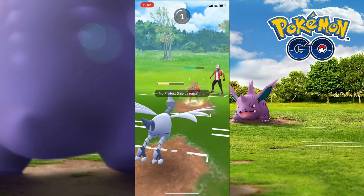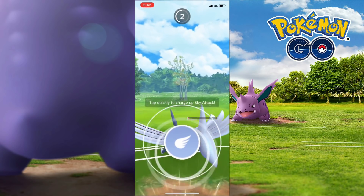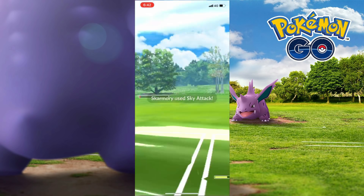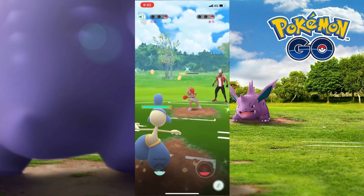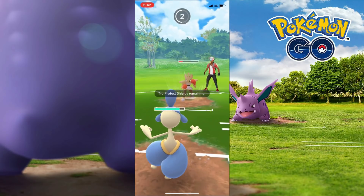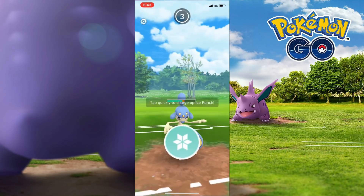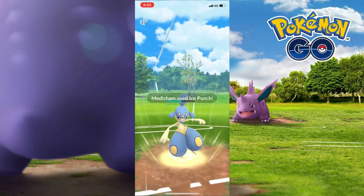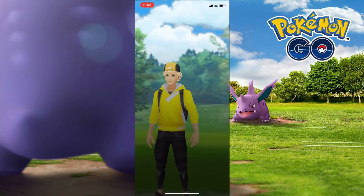Hitmonchan, although it does super effective damage, it's so easy for Skarmory to just use one Sky Attack to take out the Hitmonchan. In this case I didn't have enough health and he still had a shield, but because I still had Medicham I was able to take out the Hitmonchan. And that concludes the round.